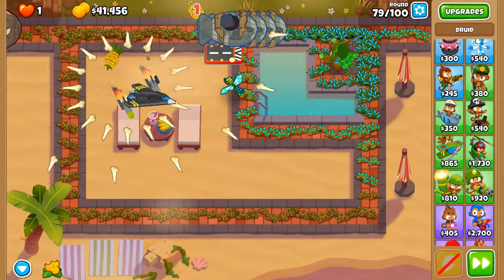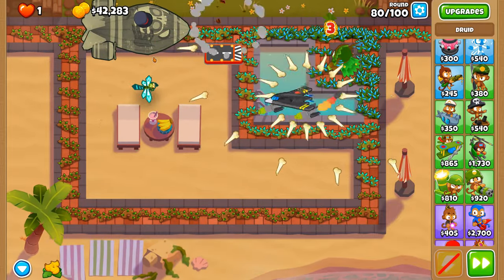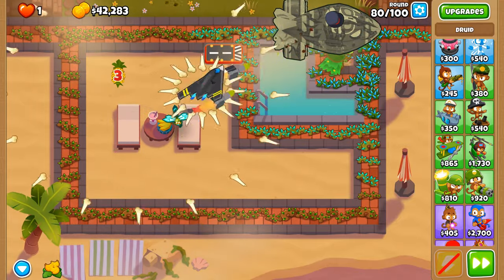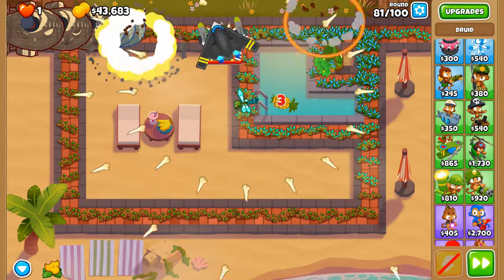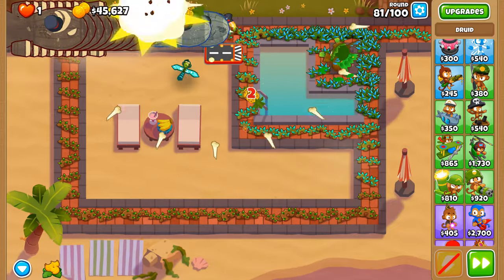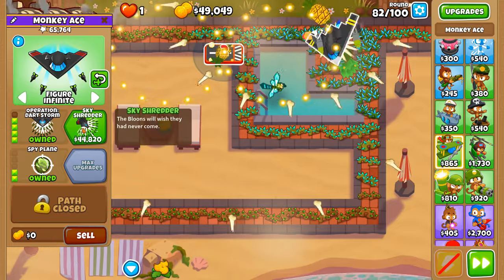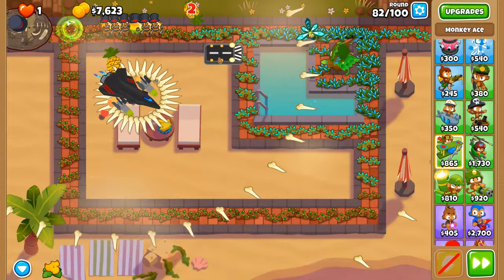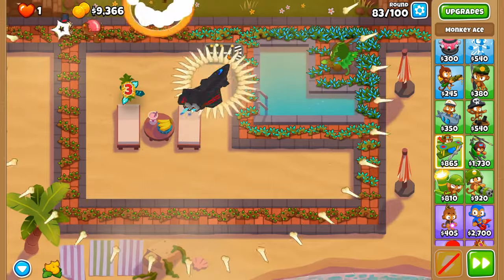Round 80 — our first ZOMG — and no worries whatsoever. The further along the track the ZOMG goes, the more damage Spirit of the Forest deals, because it gets closest to where the thorns do the most damage. That's why I placed it bottom-left, so the second most powerful thorns cover that area too. We now have more than enough money for the Sky Shredder — look at that plane go, an incredible behemoth against MOABs, BFBs, ZOMGs, and soon DDTs.